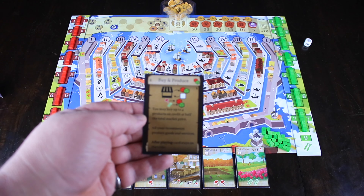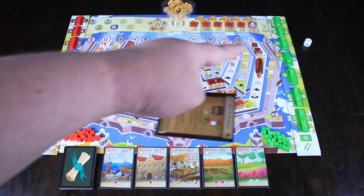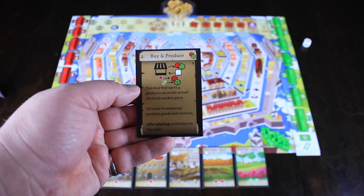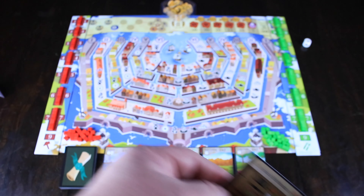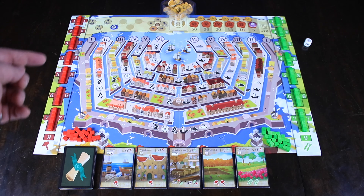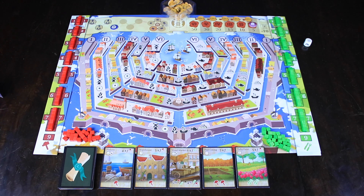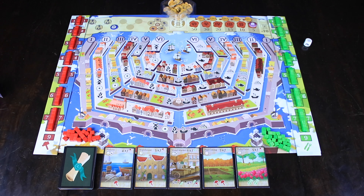The next action is buy and produce. We have all these different cubes over here on the red and the green — those are going to represent the goods and services. You get a chance to buy up to four of them at their current market price divided by two, a half value. So over here we start off with the ones, and keep on going down — the twos if the ones are gone, then the threes. That's going to be what their price is, and you get half of that value when purchasing them. So if you wanted four of those red goods, it would be one, one, one, one, and half of that — so $2 to get those goods.